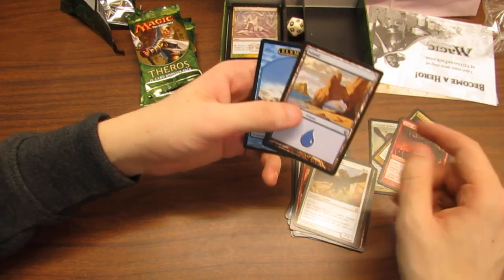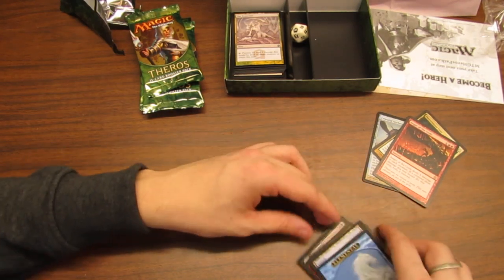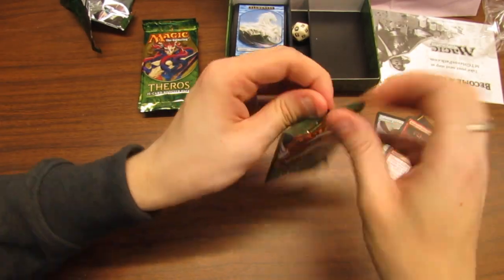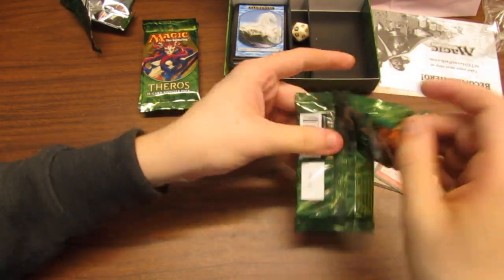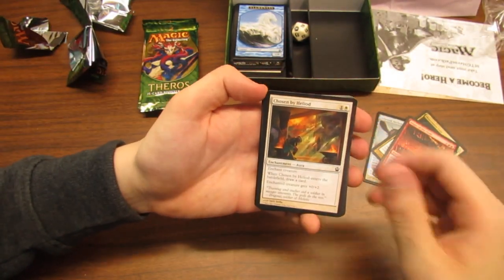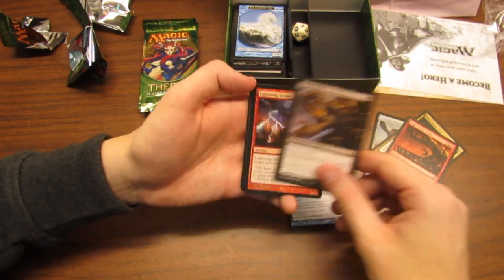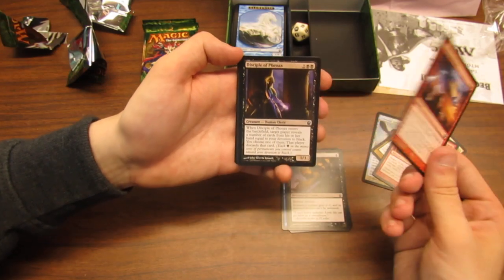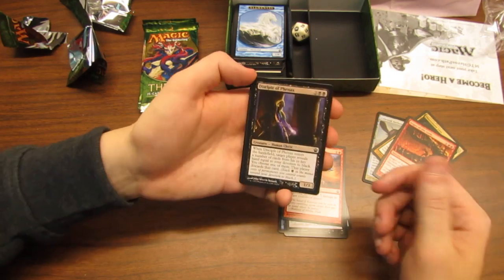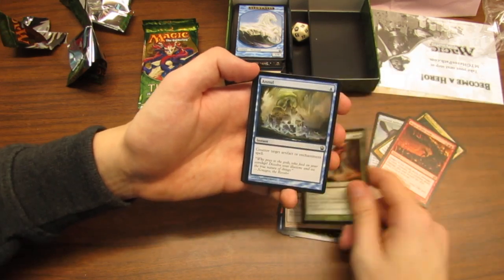Anger of the Gods — that's awesome, but I don't know if that's going to be great in a sealed pool. I mean, he's not actually playing this, but even if he was, I don't know if he'd play that. Some other good white stuff for sure. More flying — that's beautiful. Chosen by Heliod, Mnemonic Wall — really happy to see that back — Viper's Kiss, Lightning Strike. And that's what happens when Lightning Strike shows up: Zach's here now! Disciple of Phenax, Ray of Dissolution, Dolphin Goliath, Annul.